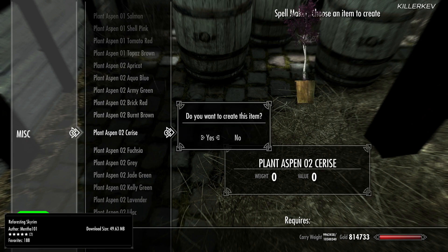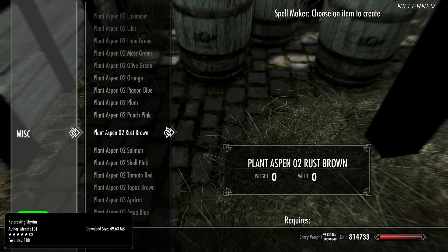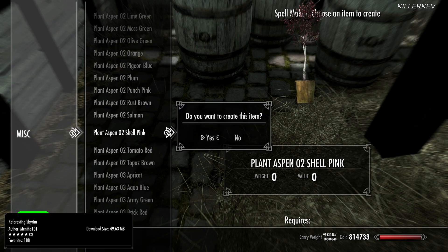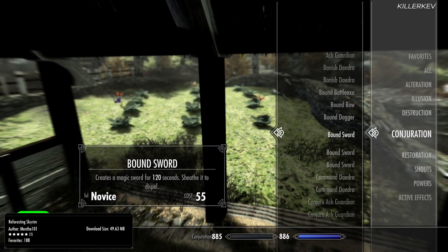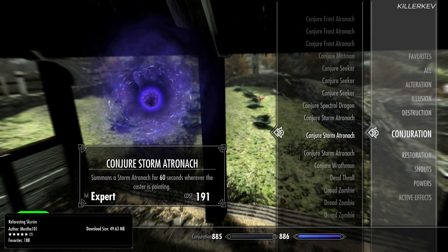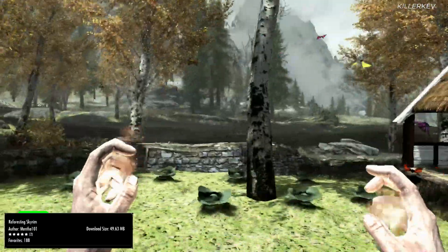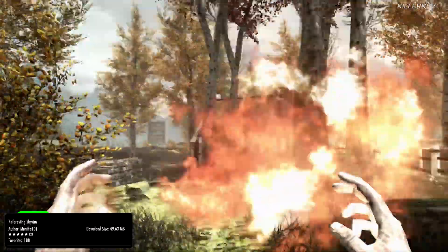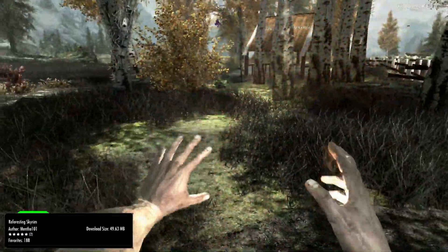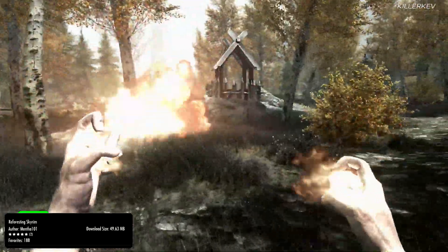To get started, head over to the Whiterun stables. There is going to be a little building — head on over there to the location shown on screen. Find a shovel, and once you have it, head into your miscellaneous inventory section. Activate the shovel by equipping it and you'll be prompted by a screen showing what plant spells you want to craft. Once you've created those spells, head to the conjuration category in your magic menu and they will be there.